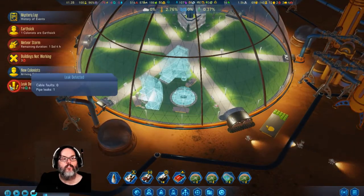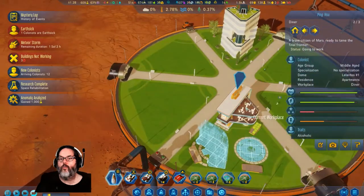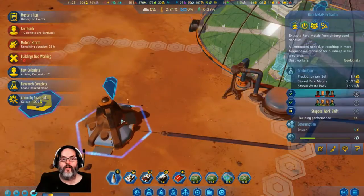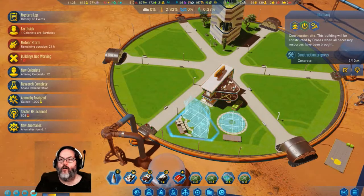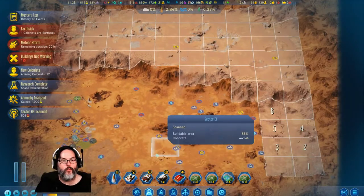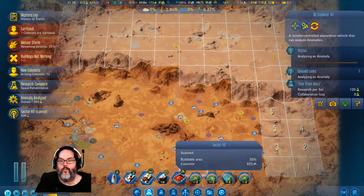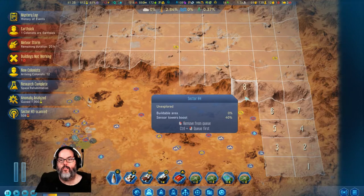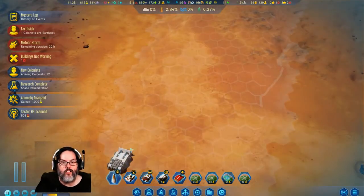A leak detected — oh crap, all right. Two unemployed — okay, we only need eight out there, they're going to have jobs. Waiting on concrete. First off we have another anomaly, so that'll be you — there and there. We'll tag that, and we'll go ahead and work our way up onto the cliff. There's our dozer.